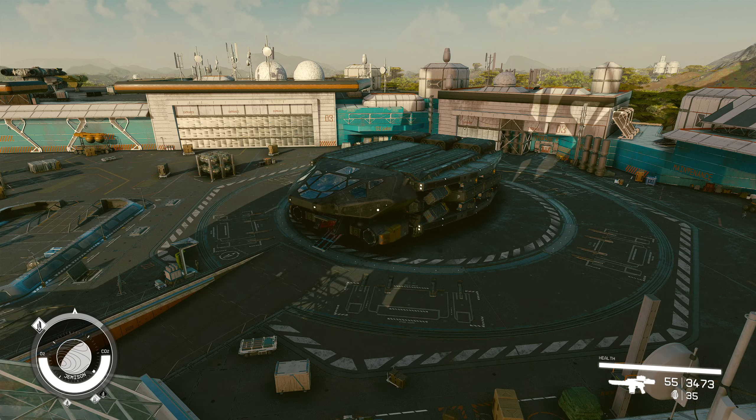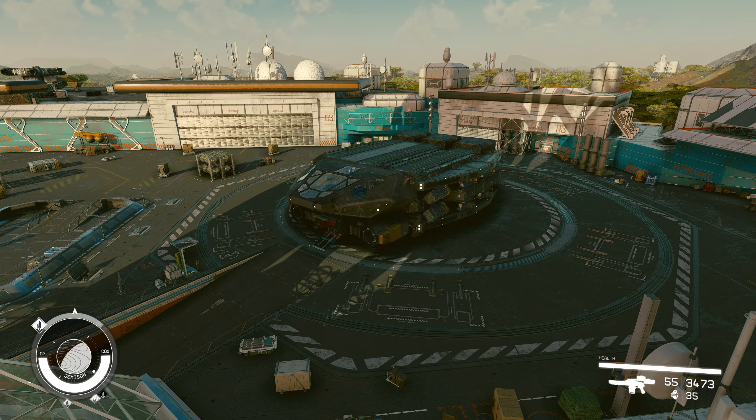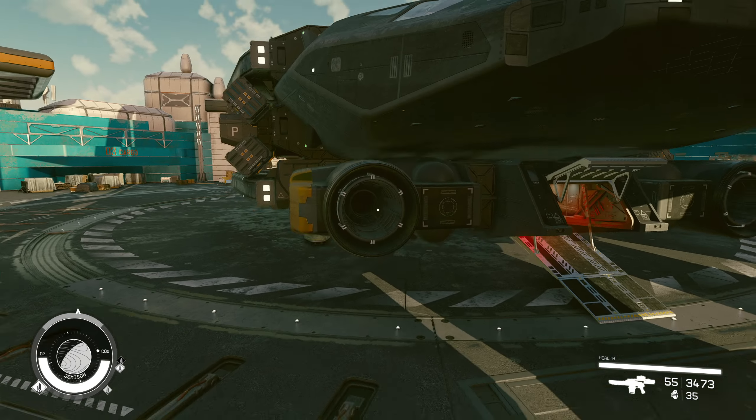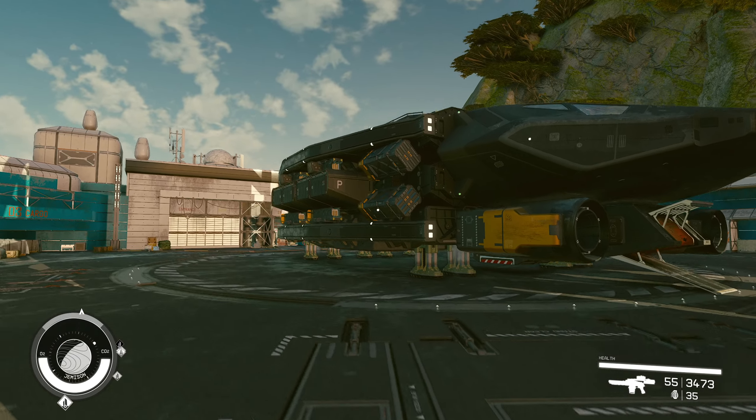For the guys on Reddit that were asking for the parts list, I thought it'd be easier to just make a quick video. I'm not going to go through and show you where to get every part and actually fly there. I'm just going to take it apart, hover over each piece, and you can pause it and figure it out from there. This is my go-to ship whenever I start a new NG Plus.